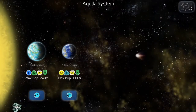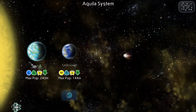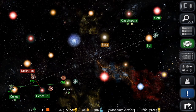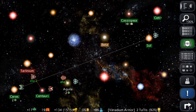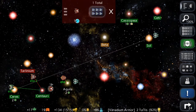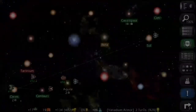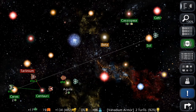We've explored the Aquila system. We need both these planets, but they're going to grab both of them — they'll get there next turn and colonize. That would take me six turns to get there. On Centauri, they have a scout there. Let me see if I can buy this destroyer — yes, going to go ahead and buy it. It'll be there next turn.